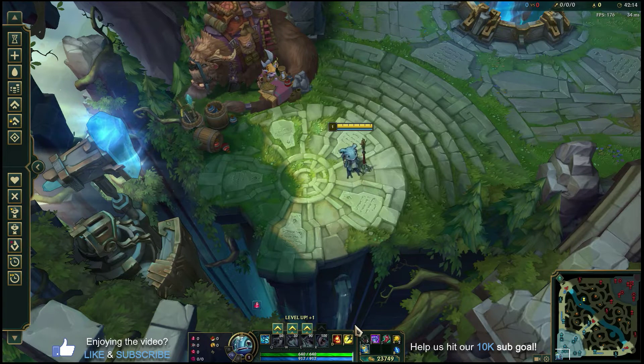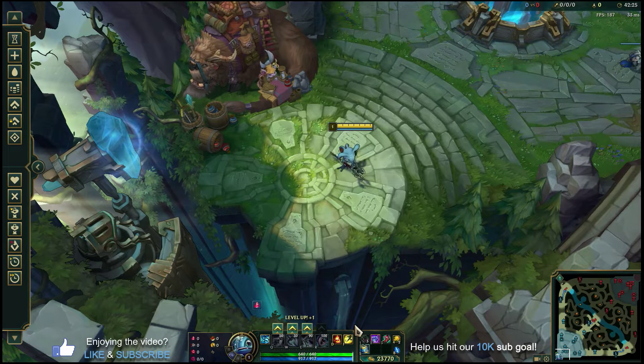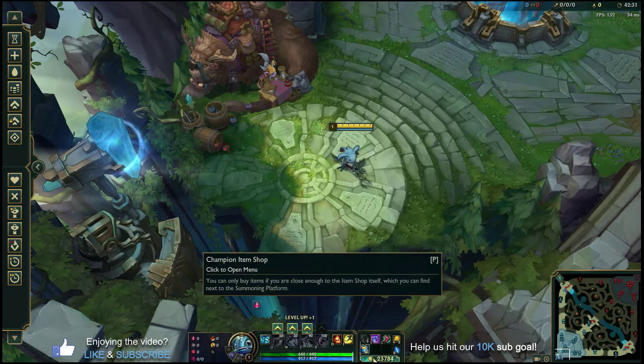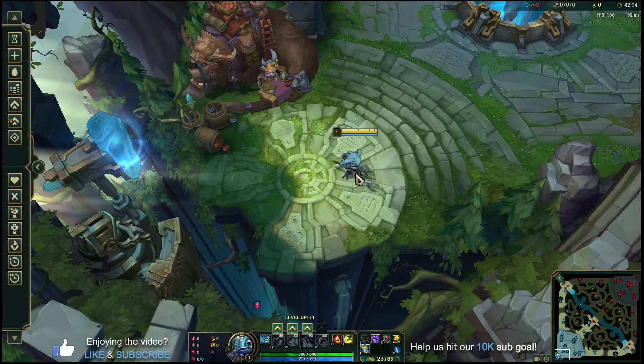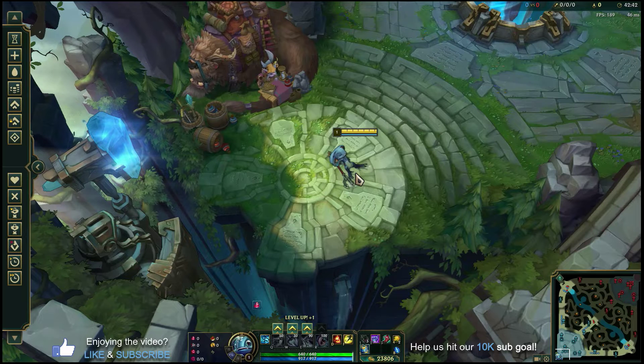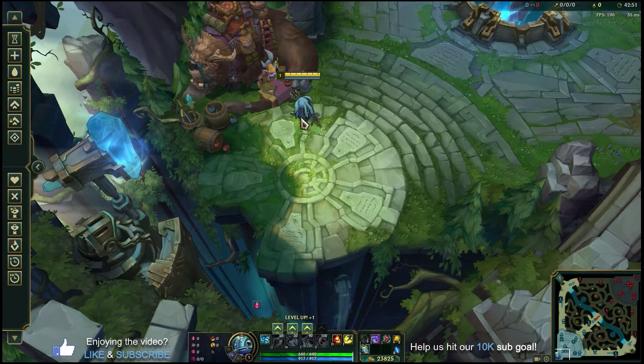That's your core: Luden's Tempest, Ionian Boots, and Zhonya's. If you can get these three items by 20 minutes you'll be one-shotting a lot of enemy champions. If Fizz feels like he does no damage, check your gold income — if you're not getting enough kills or minion score, that's why. Focus on reaching these three items by 20 minutes.